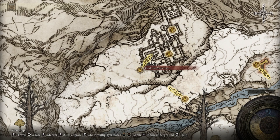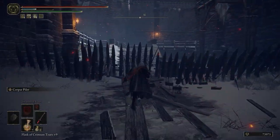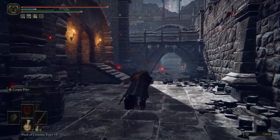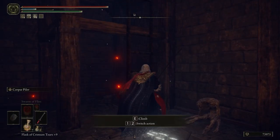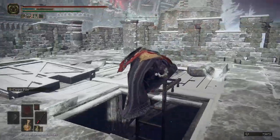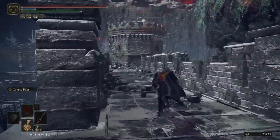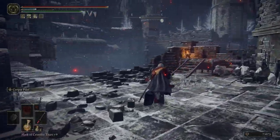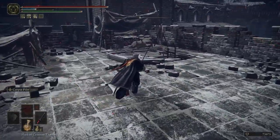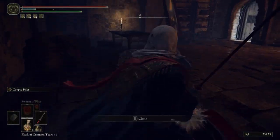The final painting can be located within Castle Sol. Follow the path through the castle, being wary of the many enemies that you will encounter along the way. Drop down the ladder and the painting will be located in front of you. You can then exit by opening the one-way door to the right.